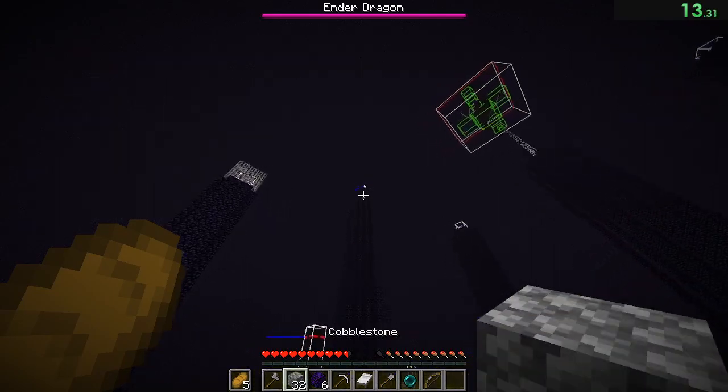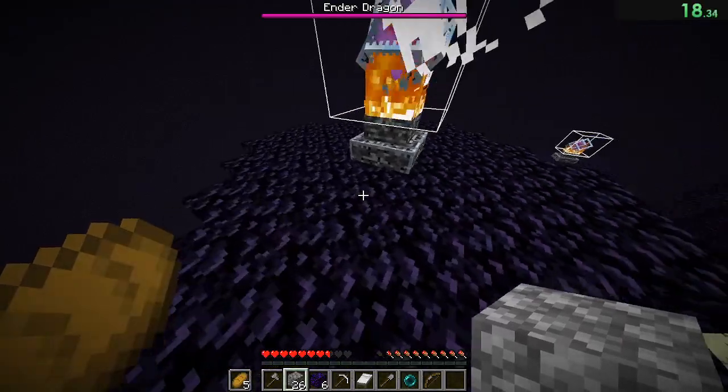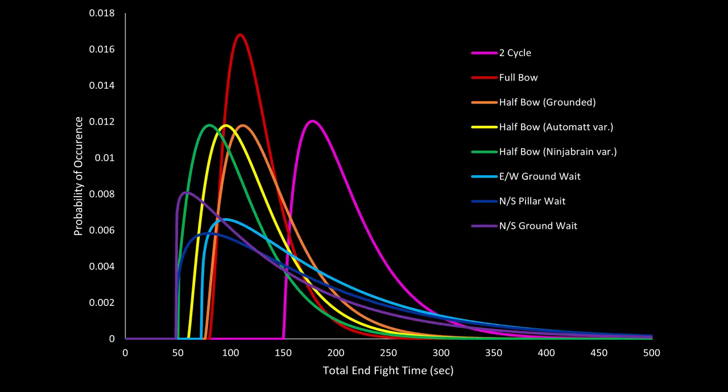I hope to cover all endfight mechanics in part 1, so that we can then go on to understand how those are implemented in the different strategies available currently in part 2. Now these curves were made using my endfight data — obviously they'll be a bit different based on the runner — but my goal is to convey that no single endfight strategy today is simply considered the best in every scenario. Currently, there is no endfight strategy that is 100% reliable and faster than every other strategy's best time. So until then, it's important for speedrunners to be well-versed in multiple strategies and know which one to use given the situation.